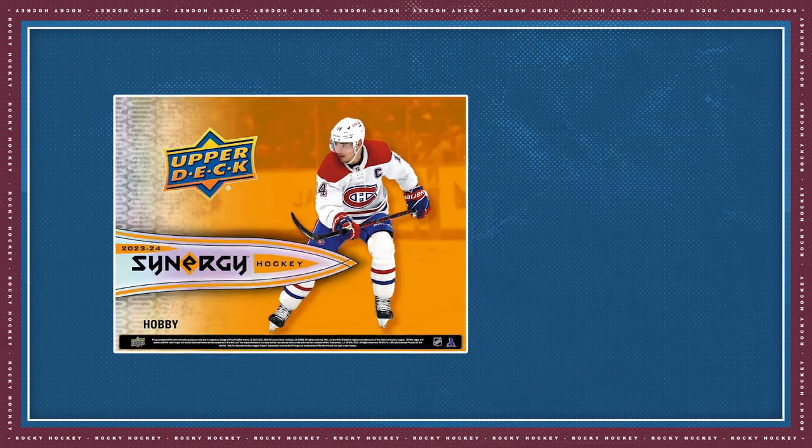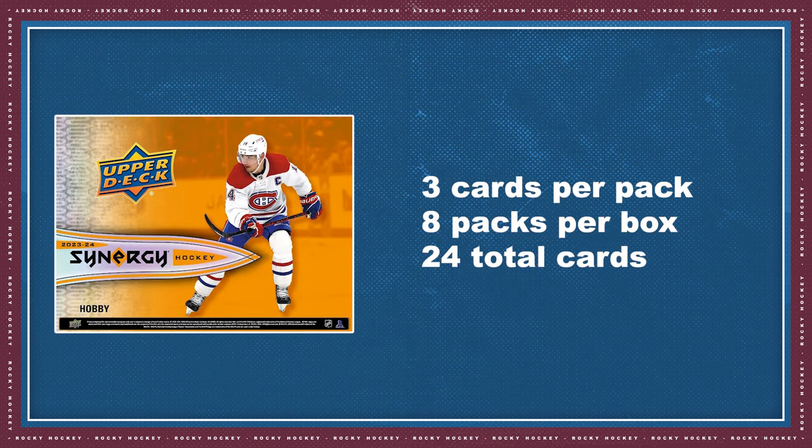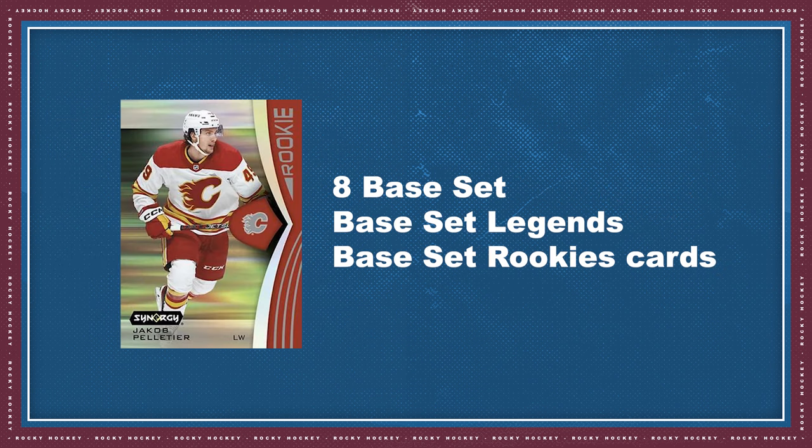Each hobby box contains three cards per pack, eight packs per box — a total of 24 cards per box. Here's what you can expect to find in each box break: eight base set, base set legends, and base set rookie cards.